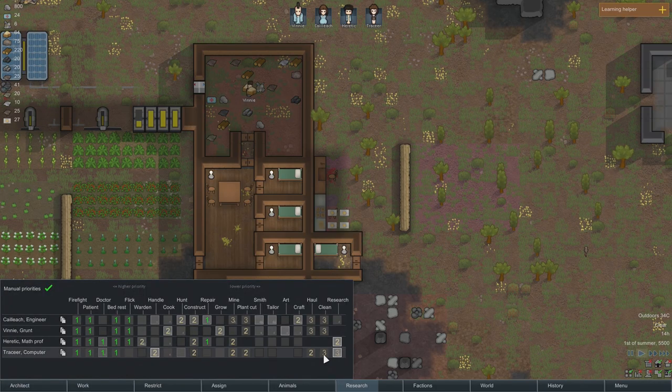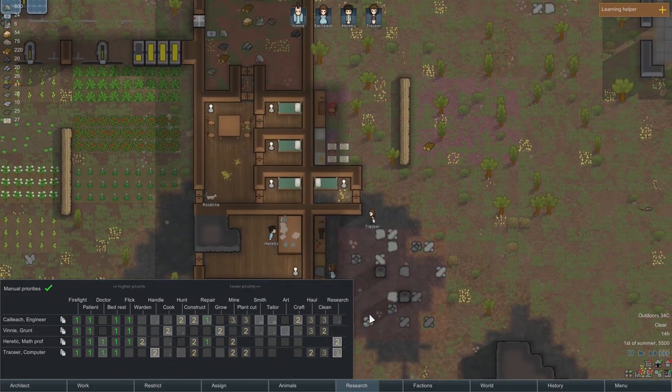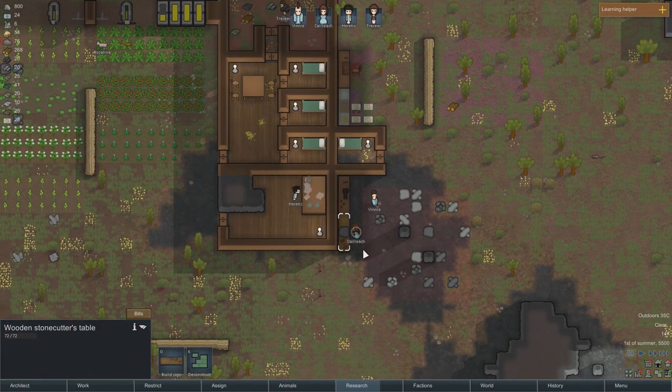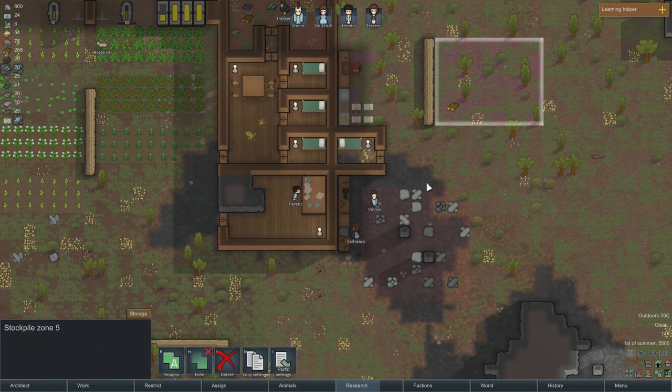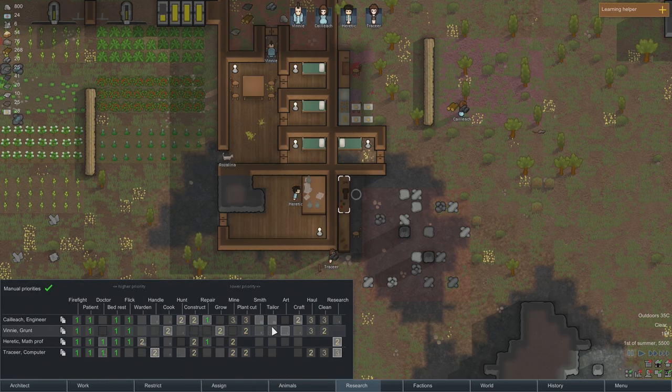Who's on cleaning duty? This place is a mess. Let's have Vinny — if you have nothing else to do, let's have you clean. She should go and drop these things over there. Who's going to be good at tailoring? Of course it's Kayleek. The problem is we can't have her doing all this stuff — it's not going to be efficient.